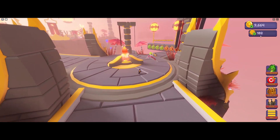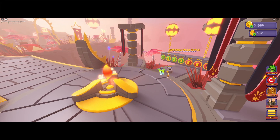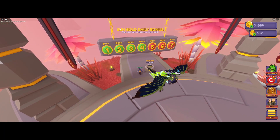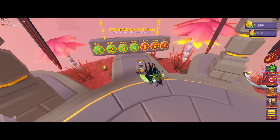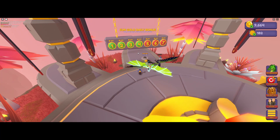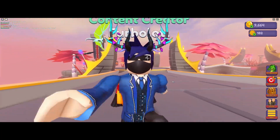We have this new currency called Sun Gold. You can buy Sun Gold with Robux, but there are also free ways to get Sun Gold without paying anything. The first way is the Sun Gold daily bonus — all you have to do is wait about 12 or 24 hours and claim free Sun Gold every single day. You can get up to 700 on the last day, which is crazy, and it's all for free.